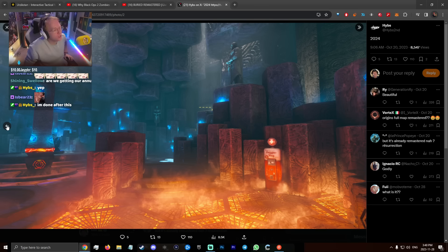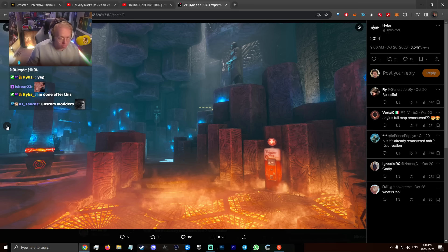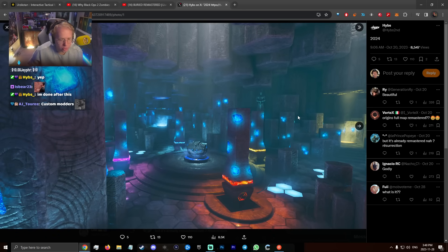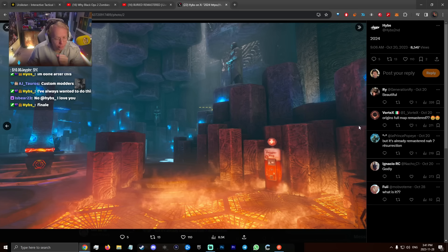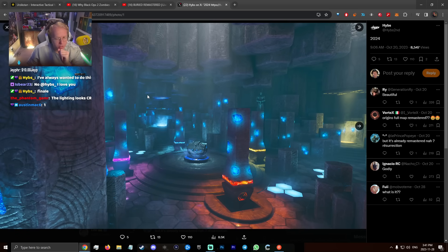Why are you done after this, Hives? This looks beautiful though. The Crazy Place zombies map would actually go so hard — the statues here look better than they do in the original Origins. What are you gonna do with the portals though? He put PAP in the middle and the pedestals are still there. The Crazy Place is probably one of the most beautiful areas in all of Call of Duty Zombies — look at the lighting in this area, gorgeous.